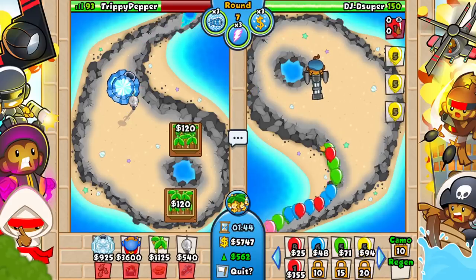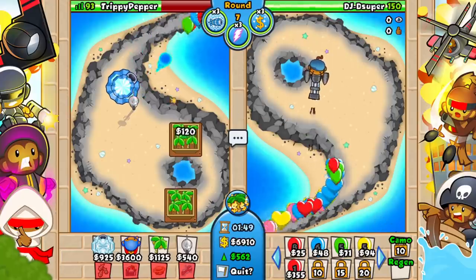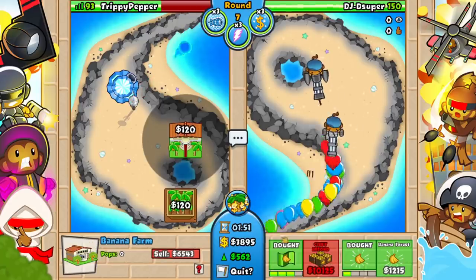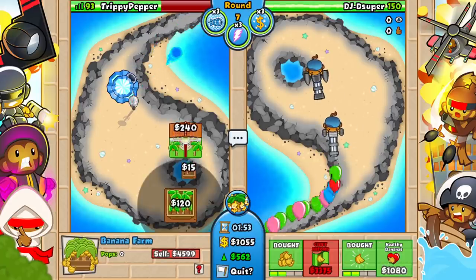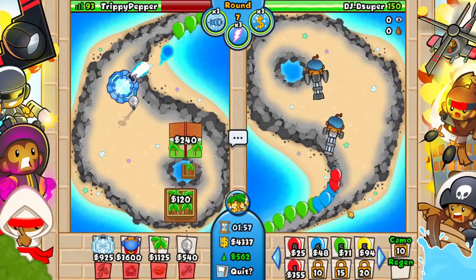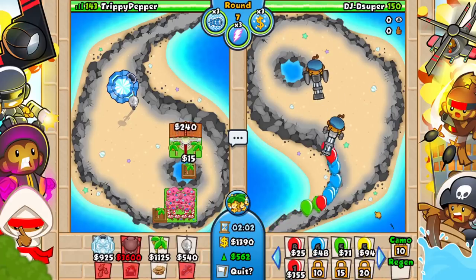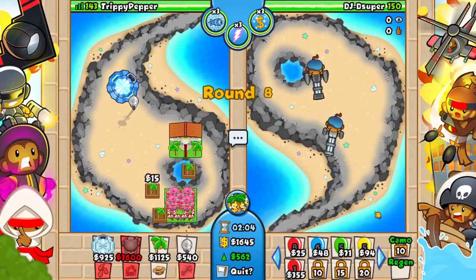It's like a dartling gun with a limited range — not full map range — and I think it's aiming automatically, which is actually really weird but cool. Let's go for even more money, and for the other one we're gonna go for healthier bananas. This is gonna be absolutely amazing. We're gonna start making lives from this — look, I'm already back up to 143 lives!